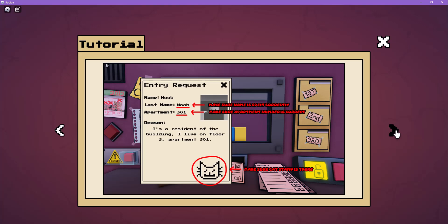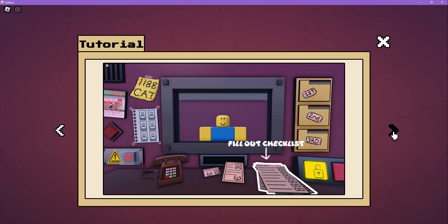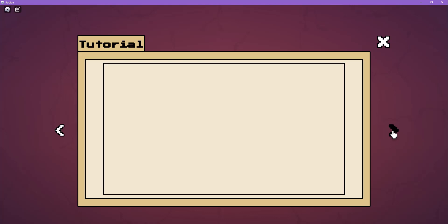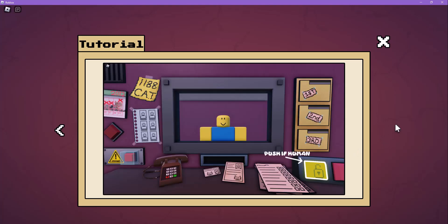Make sure the name is spelled correctly, the apartment number is correct, and the CAT stamp is there. If my voice and coughing throws you off, don't worry — I'm healing. Check the folder: make sure the job is correct and matches the entry request, appearance is correct, fill out checklist. Is the ID correct? Is appearance correct? Is the entry request right? Are they on the list? Push if clone, use phone. Call 1188 to report a clone. You can also use the phone to call room numbers found in folders. Push if human.